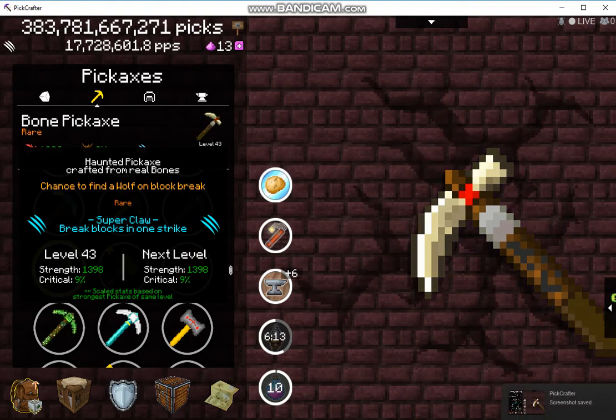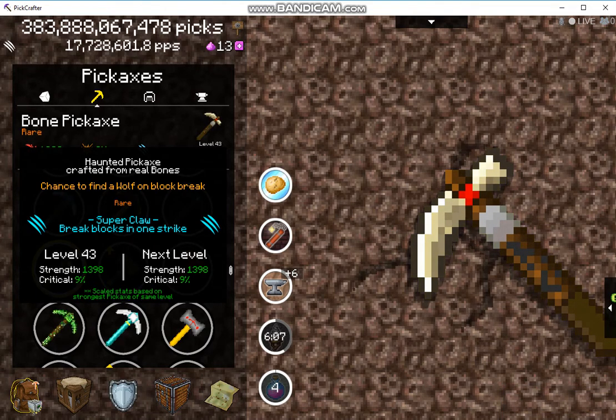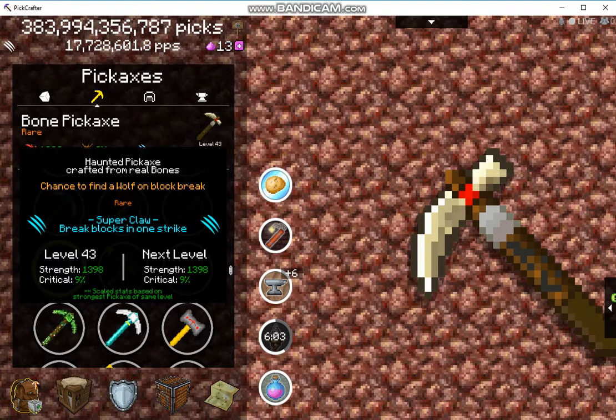I just got this pickaxe in a chest and it says it's the bone pickaxe — a haunted pickaxe crafted from real bones, which is intriguing. It has a chance to find a wolf on a block break.